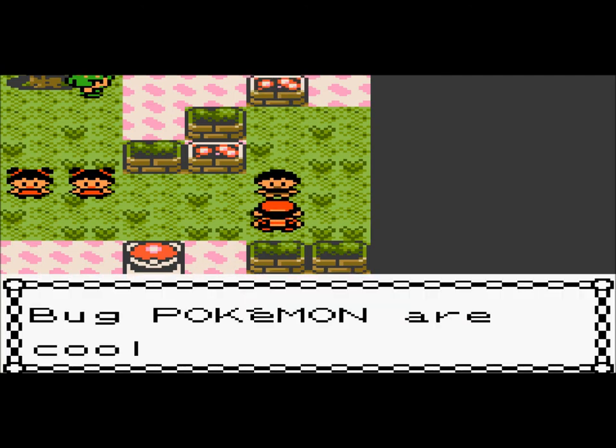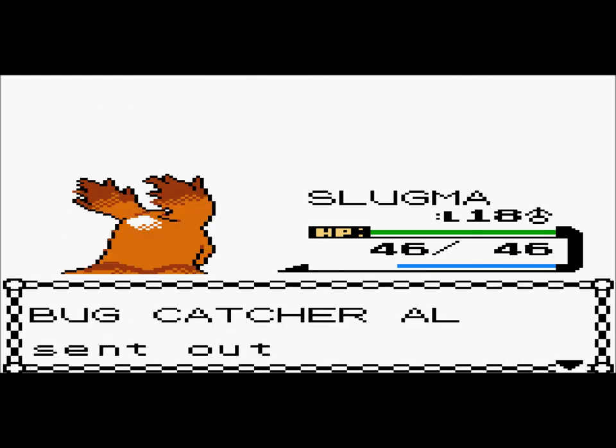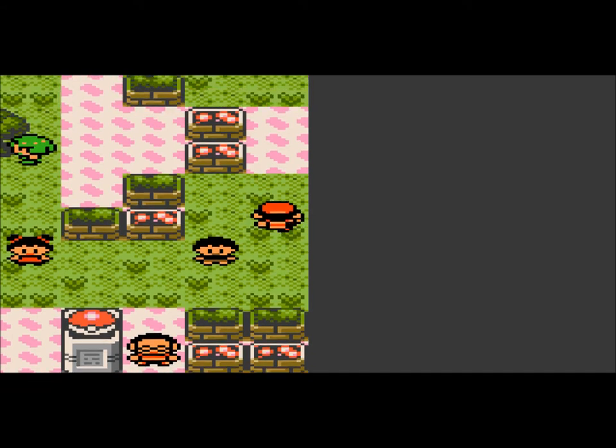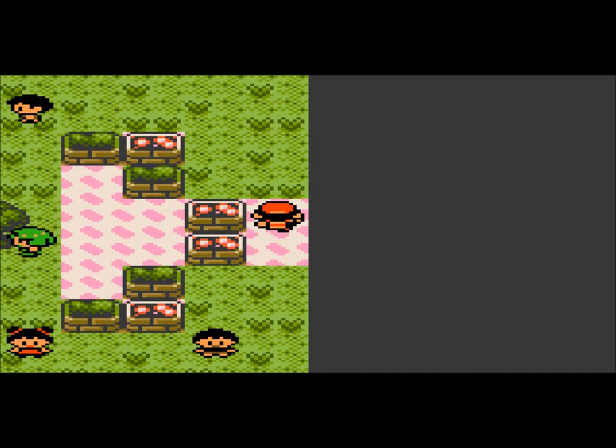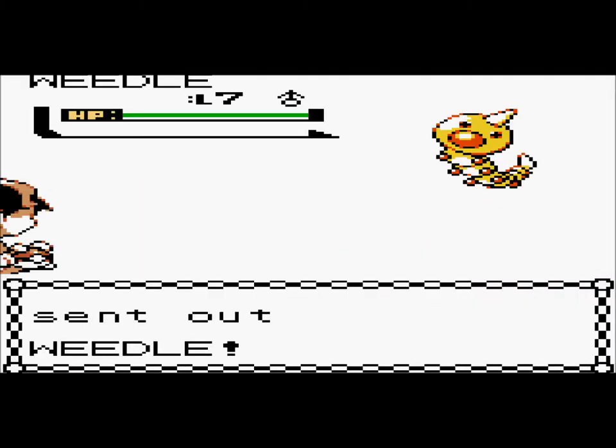He just said bug Pokemon are so tough - they're not, they're not tough, they're terrible. I hate bug Pokemon, they're one of the weakest. Actually, poison types or bug types are one of the weakest, because there's no bug or poison type Legendaries. Sure, I'll battle you.